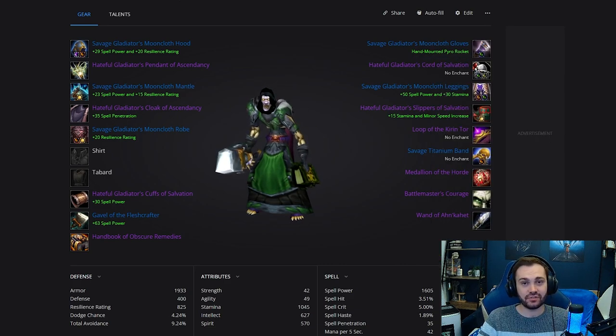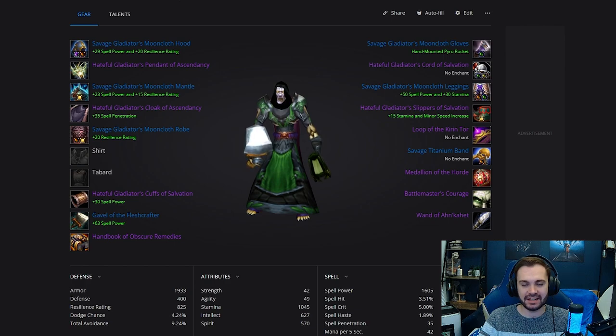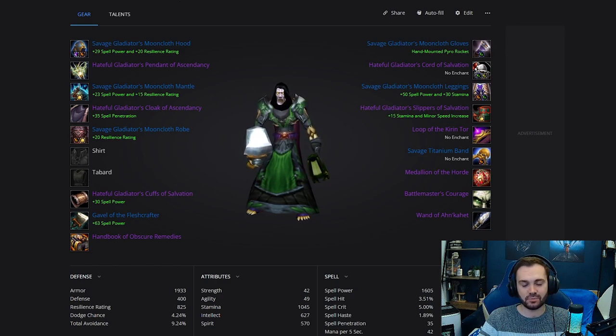On the gloves we're going to be having the Hand-Mounted Pyro Rocket as the enchant. If you have any ideas or suggestions for items that would be superior in any of the slots, please do let me know. We will be putting the link to this pre-bis list in the description. Remember, this is going to be good essentially until the arena season starts and the next tier comes out — after that this pre-bis list will become obsolete, and there are many better items, so I suggest you look at the regular BIS list.